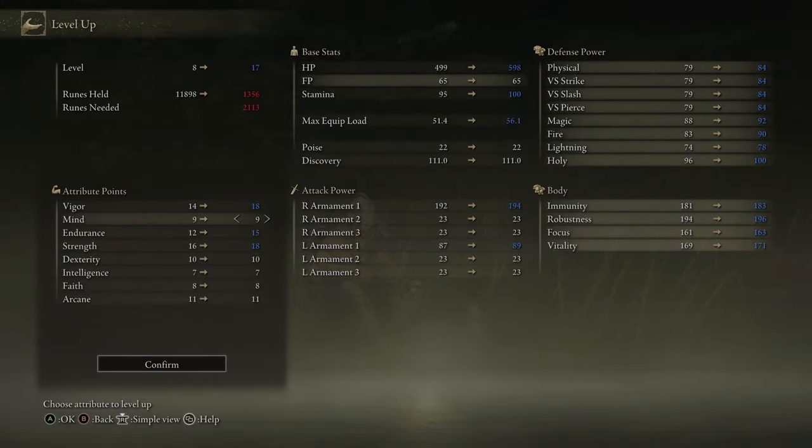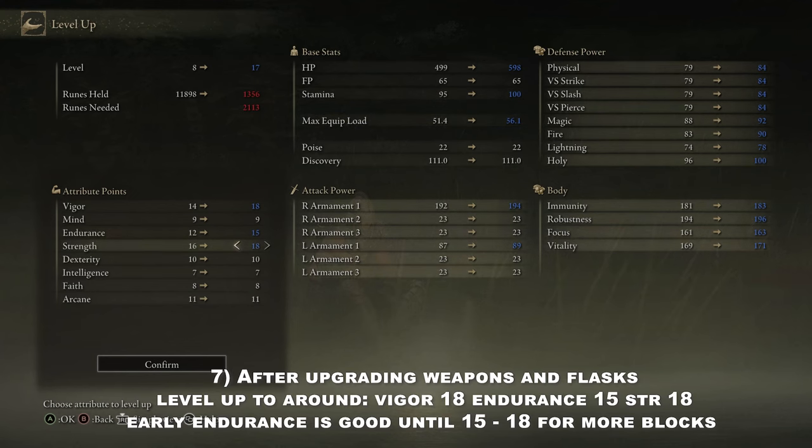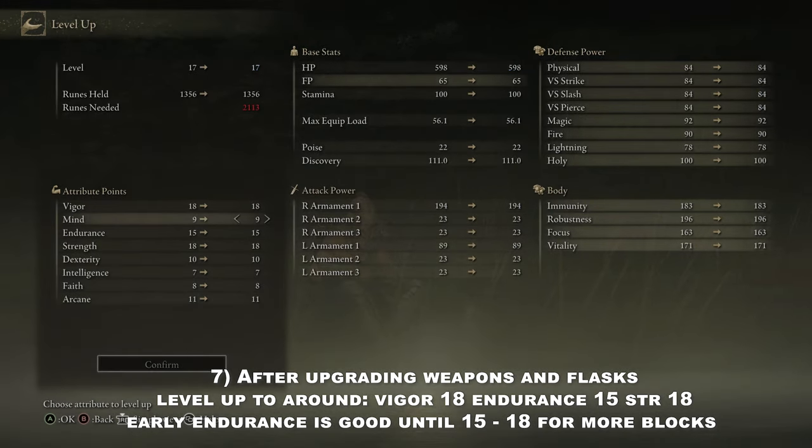After you upgrade your weapons and flasks with the remaining runes and the runes we have farmed throughout the level, we will level up our character. We need 18 Vigor, 15 Endurance, and 18 Strength as a beginning template in order to have an overall balance for survivability, blocking, and DPS.